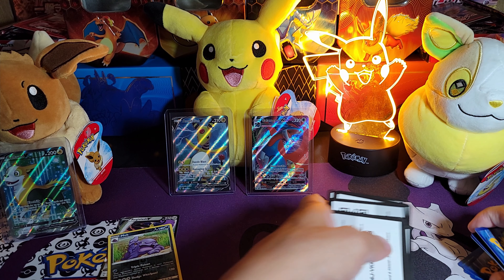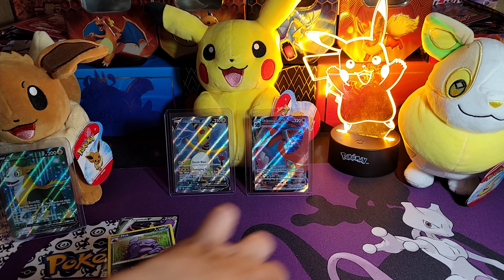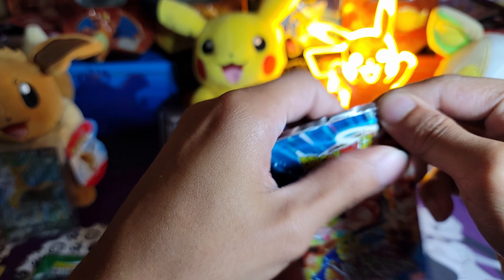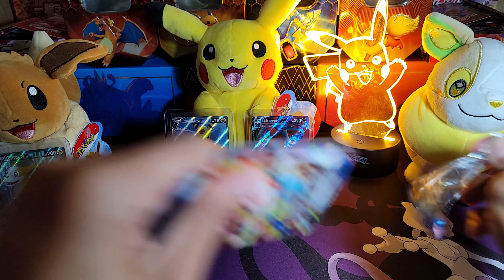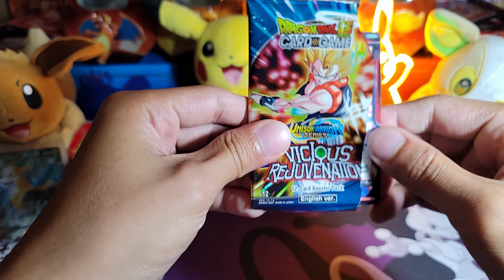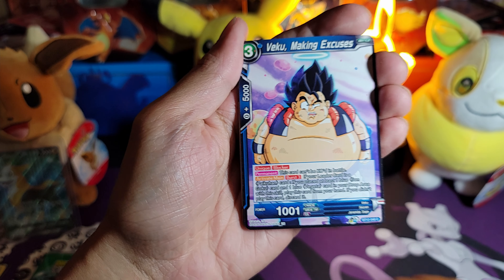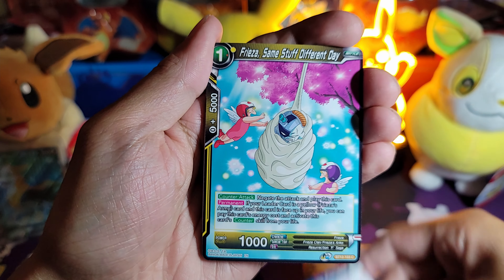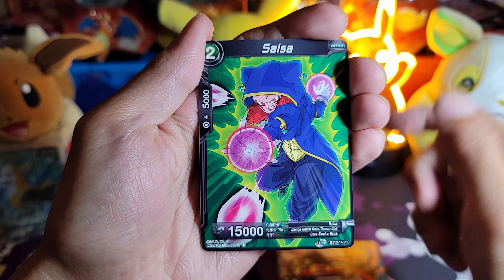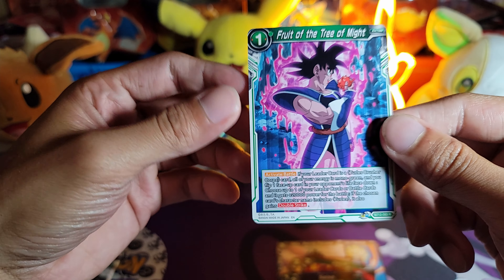Okay, that is it for the Pokemon side. Now we're going to move on to the Dragon Ball Z Season 2 box. There it is — Bulma, Vegeta, Goku making excuses — actually pretty funny — Frieza, Yamcha, Shu, Janemba, Salsa, Piano, and a Fruit of the Tree of Might.